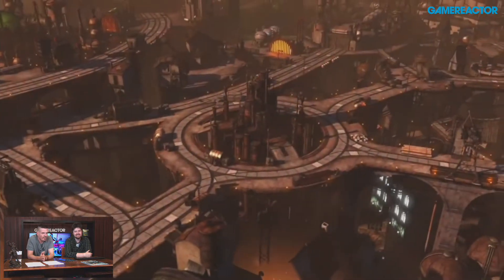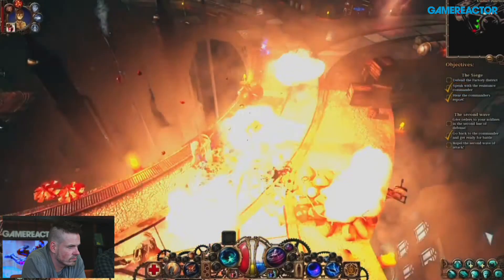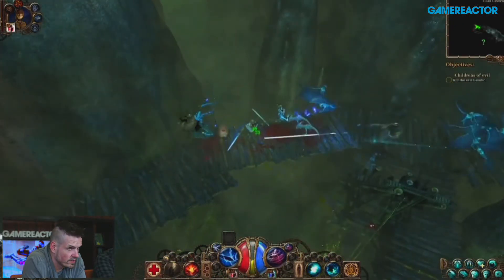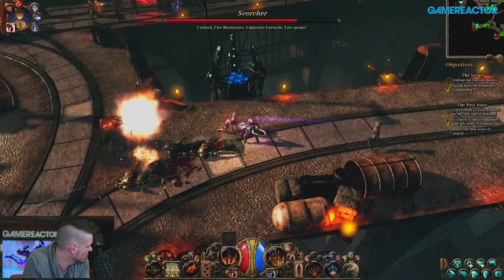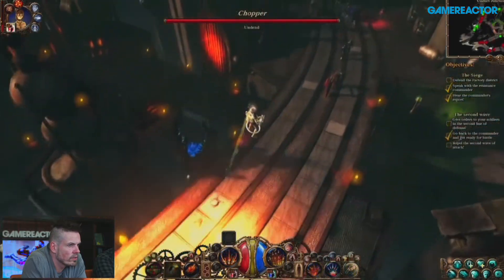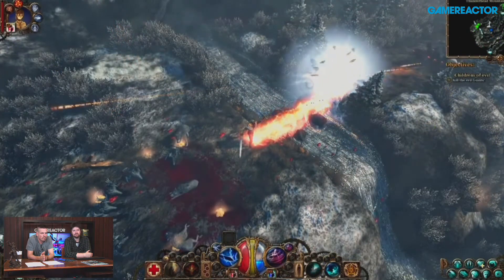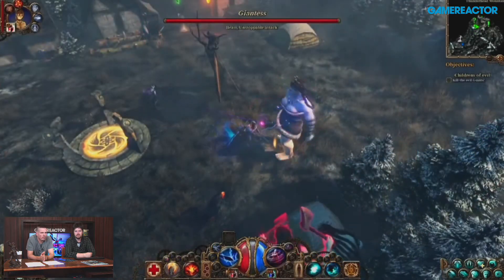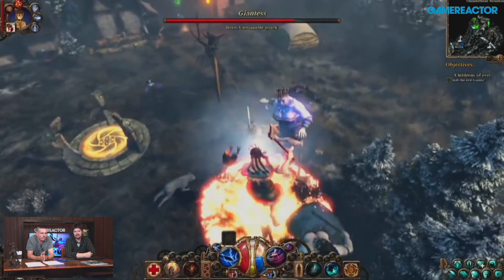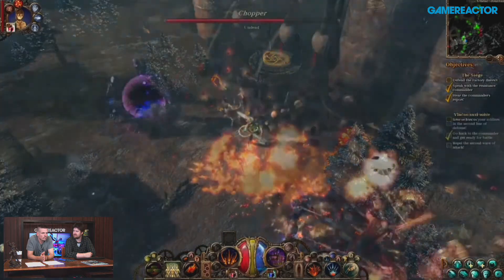The last game is yet another action RPG — The Incredible Adventures of Van Helsing 2. I think it's got that Torchlight-Diablo feeling. The first game got pretty positive reviews all around. It's always good to have several options in the genre — it's not just all about Diablo and Torchlight. I've also heard positive things about this series, so it's going to be interesting to see how this one turns out.